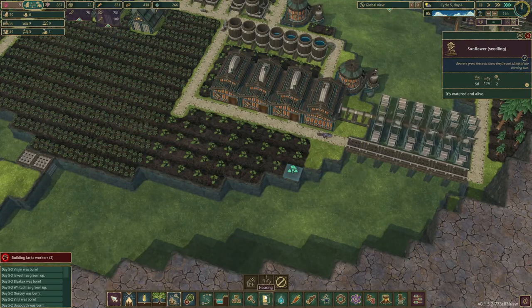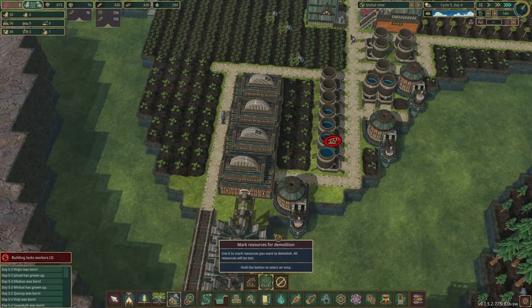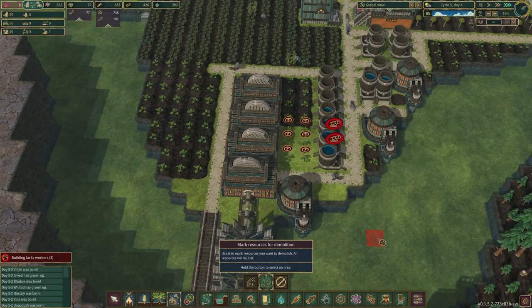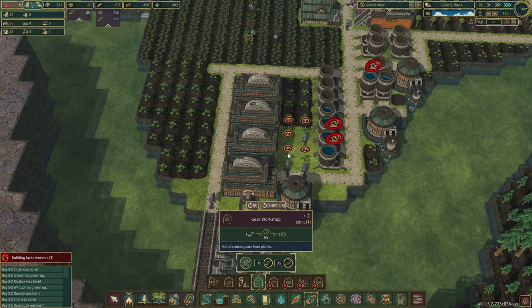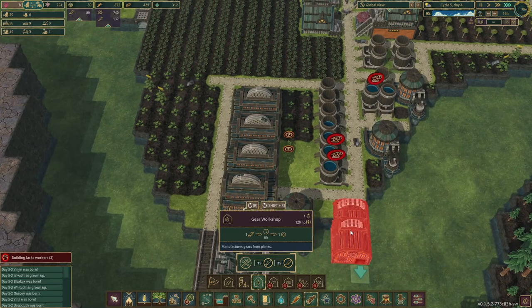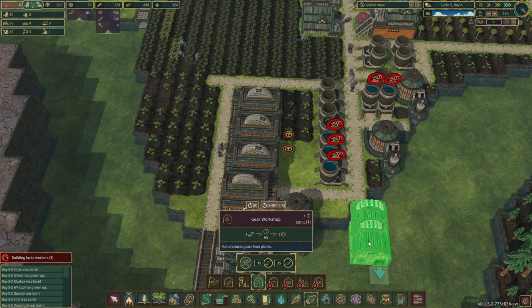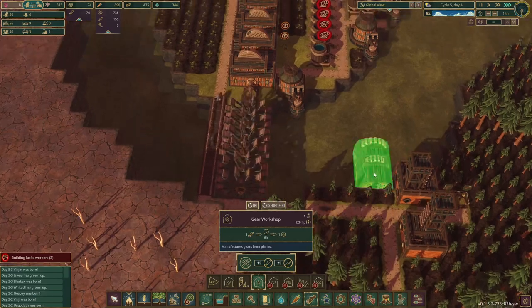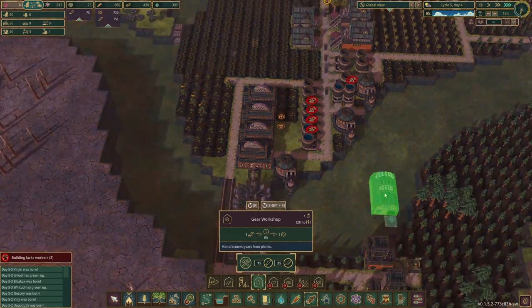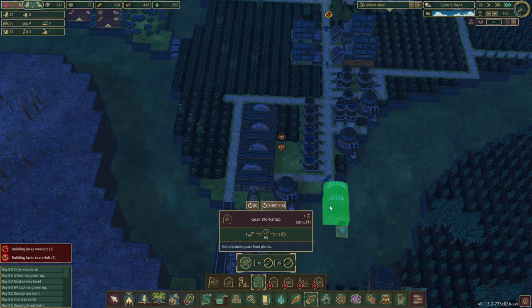We can start making gears in one workshop right here. Will we be able to get power over here? Let's place it right here — that should be fine. We'll unlock the gear workshop. With gears we primarily have access to the large water tank. Metal is still quite a way before we actually need it. Water and food are looking good; we also have sunflower seeds.